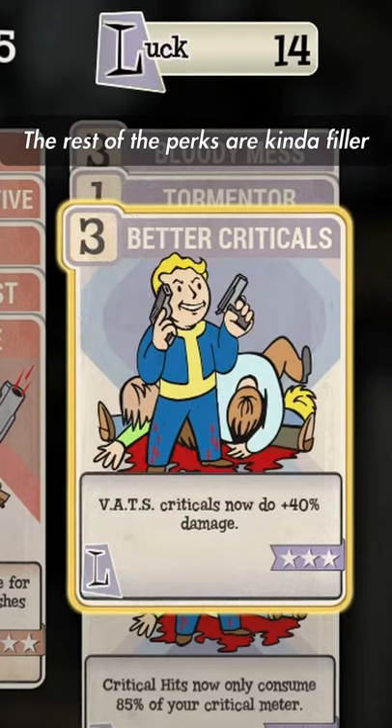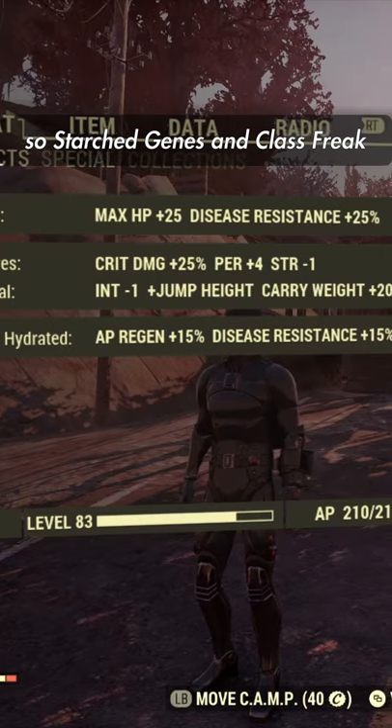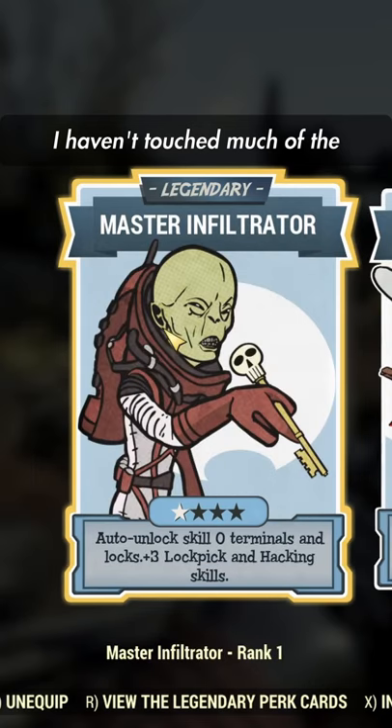The rest of the perks are kind of filler and depend on what else you want to do. I run Eagle Eyes and Marsupial for my mutations, so Starch Genes and Class Freak are necessary. I haven't touched much of the Legendary perk system, but I've been playing Master Infiltrator and Follow Through.